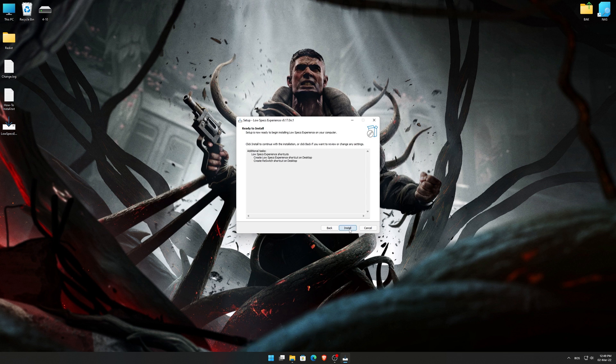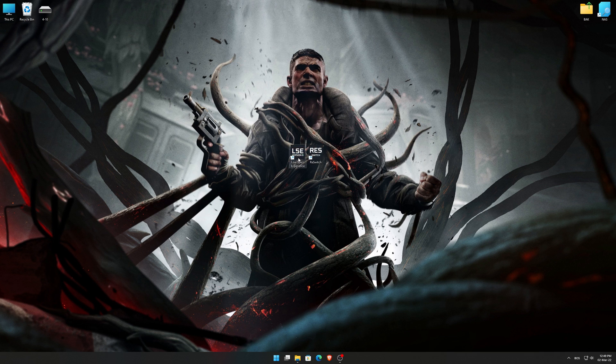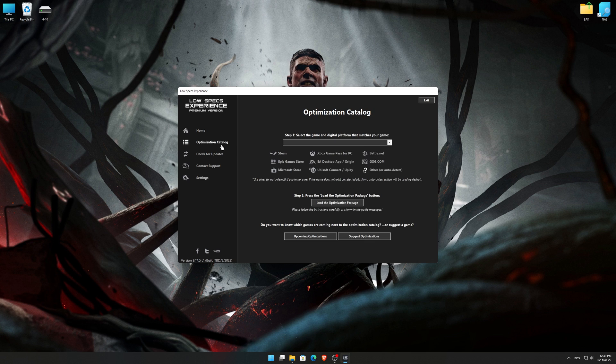First of all, start the installation process for the Low Specs Experience. Once it's done, start it from the newly created Desktop shortcut and select the optimization catalog.